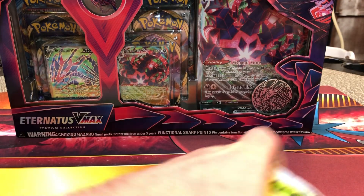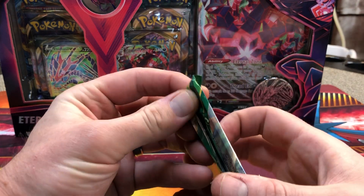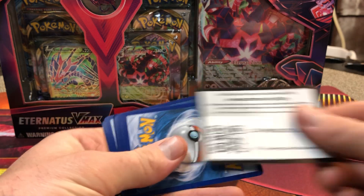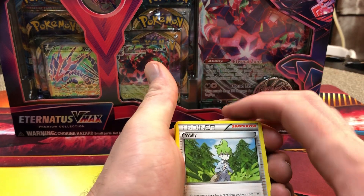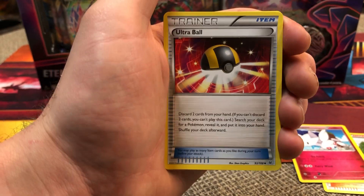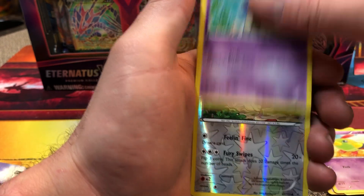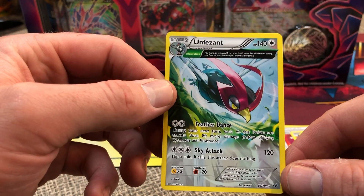An old Rayquaza. It's been a while since I opened any of these. This is X and Y, so I believe the card trick is three cards. We'll see. Wally, Togetic, Ultra Ball, Gligar, Meowth, Spearow. Not two. Shuppet. Meowth for the reverse. And the rare is a Unown Pheasant. Alright.